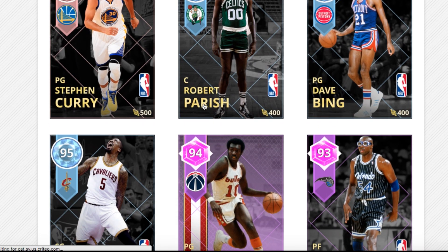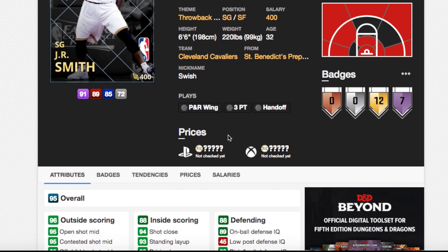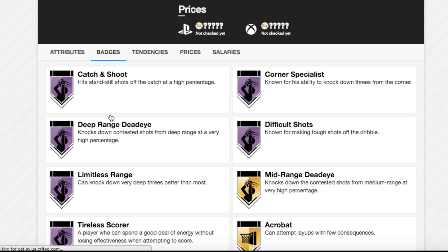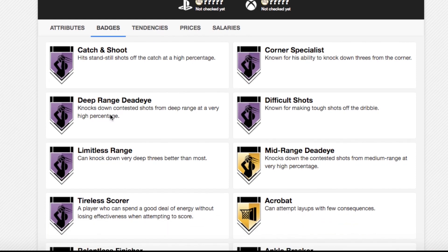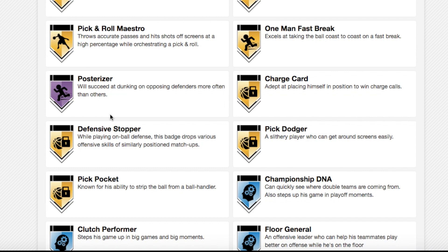Now we're on to the Diamond cards. This is the one people are probably most excited about — Diamond J.R. Smith. He's got hot zones everywhere outside the three-point line and most spots inside it. His badges include Hall of Fame catch-and-shoot, corner specialist, deep range deadeye, difficult shots, limitless range, and tired scorer. He's also got posterizer at Hall of Fame level.